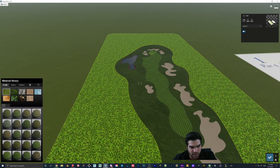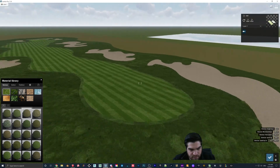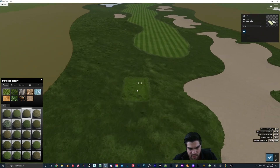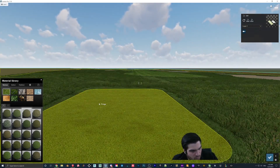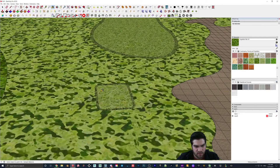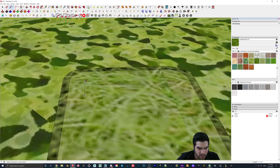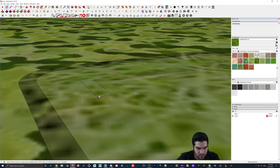Out here we'll just put something like ground. Maybe something like that. Now we can start to add some trees and things like that. We can throw in some little wooden blocks here for the tee markers. We'll just use the first tee, not the other two. I'm going to draw a line like this.